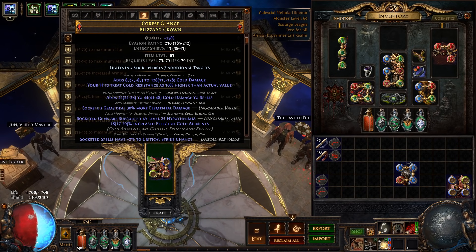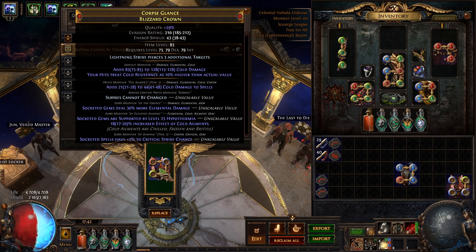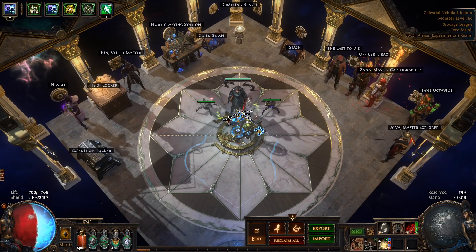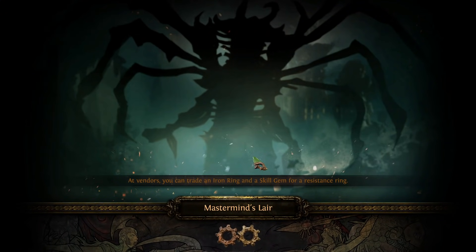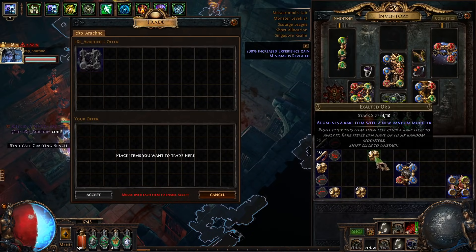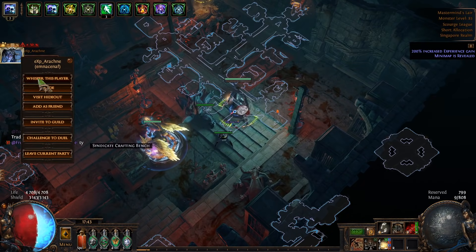If you wanted to go all in you could now go for another Maven's Orb and try to elevate the crit — I'm not going to do that. Instead we're going to lock suffixes and go for Asling, hoping to unveil something like AoE gems. I've had terrible luck with Aslings lately so let's hope this is different. And we did it — thank you!